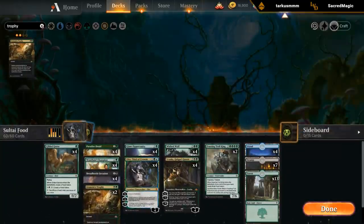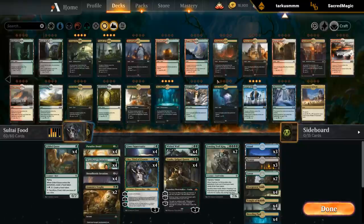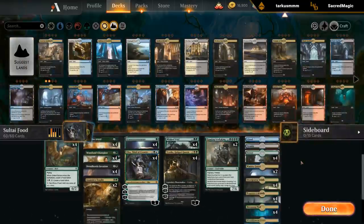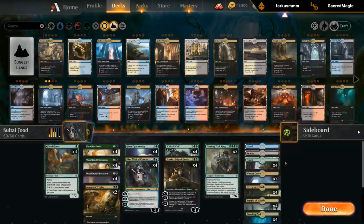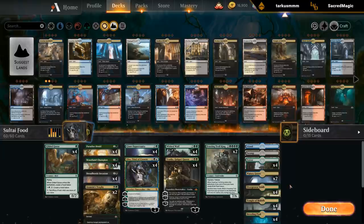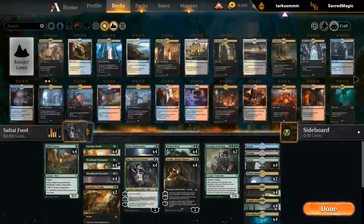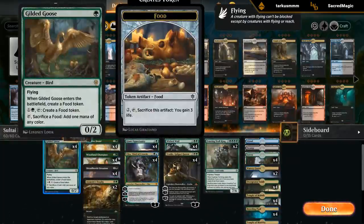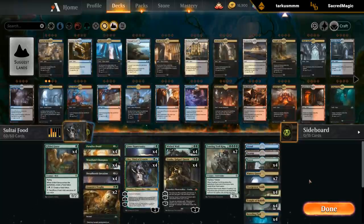Now for the mana base — we get to play with eight temples potentially, so that's nice. Maybe a couple black-blue duals, but not that many. So like two Watery Graves. Right now I have 20 green sources, so that's plenty. I have 11 black — might need a bit more. And 11 blue, but I also have Druid and Gilded Goose to help, so that's reasonable. I want to make sure I have plenty of green for the early Gilded Goose, Paradise Druid, and Woodland Champions, but maybe I need a couple more black sources at least.